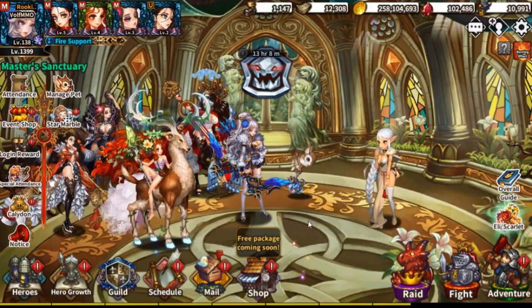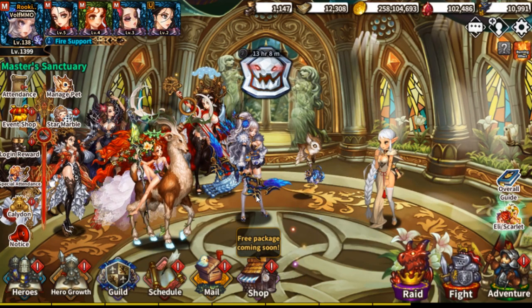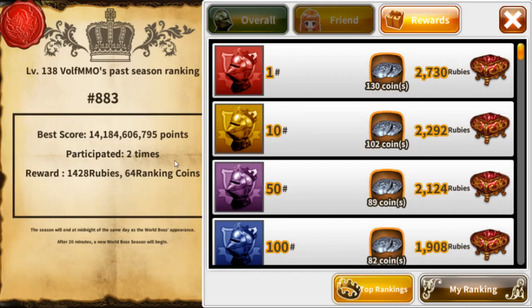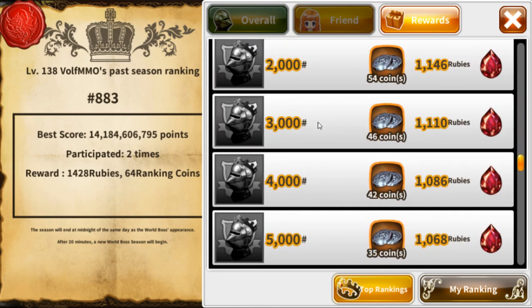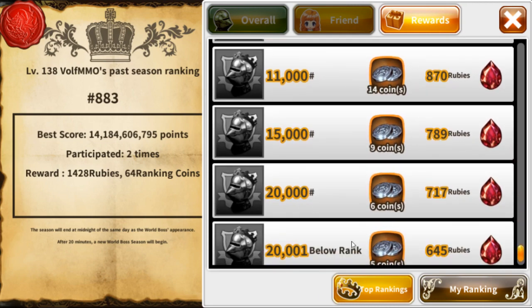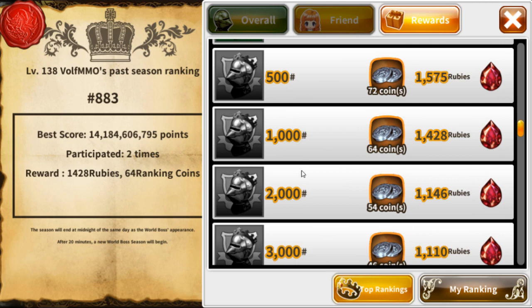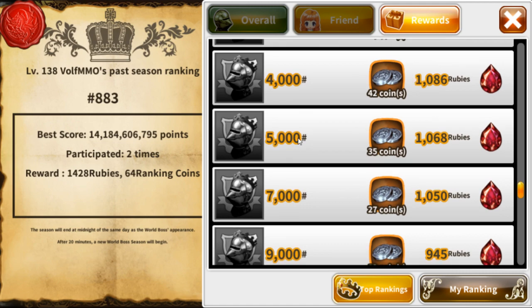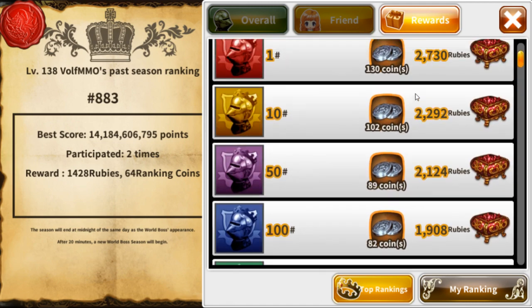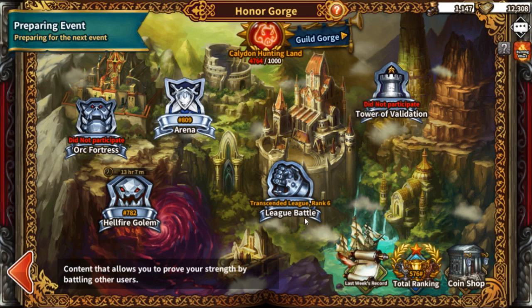Now let's get into rubies — the main bread and butter of the game. Ruby farming is actually pretty easy: just do every last piece of content. For World Boss, just getting a placement is easy. You will barely ever end up at the bottom due to the lack of players. You will mostly end up in the middle-to-top range and still get around 1,000 rubies either way, as long as you do the event.